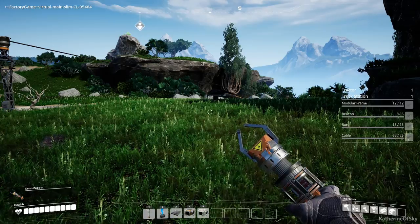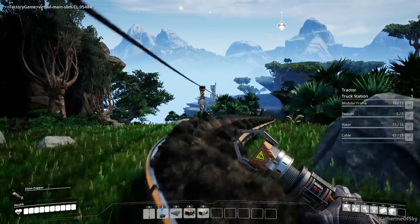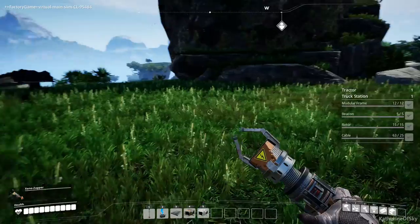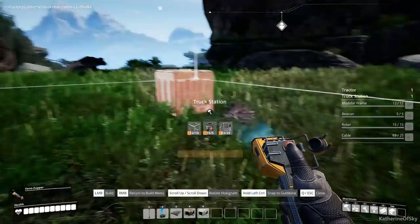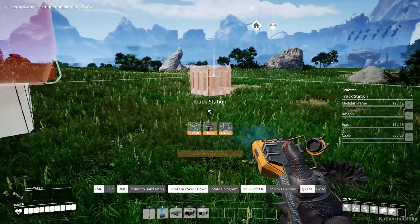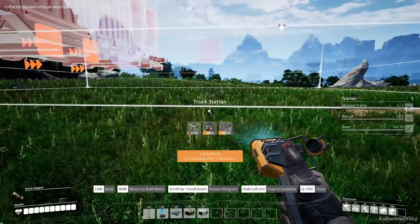Arriving at the destination area, I've set up coal production on that island over there and belted it in here so we can pick it up via the next station. Let's build the loading station now. Go to the queue, pick vehicles > truck station, and make sure it can fit where you want — leave enough space to park the truck without being too close to the belt.